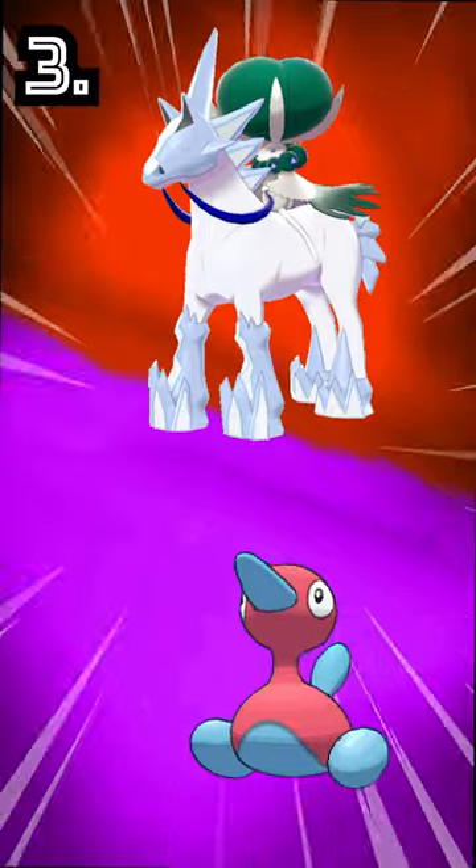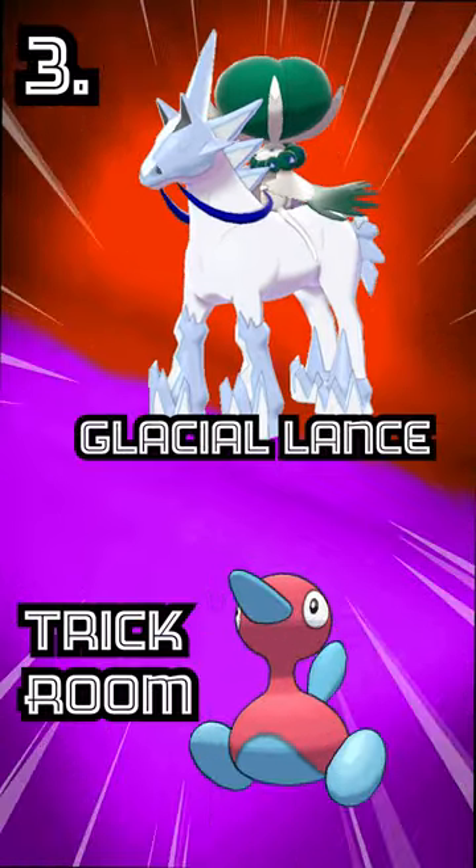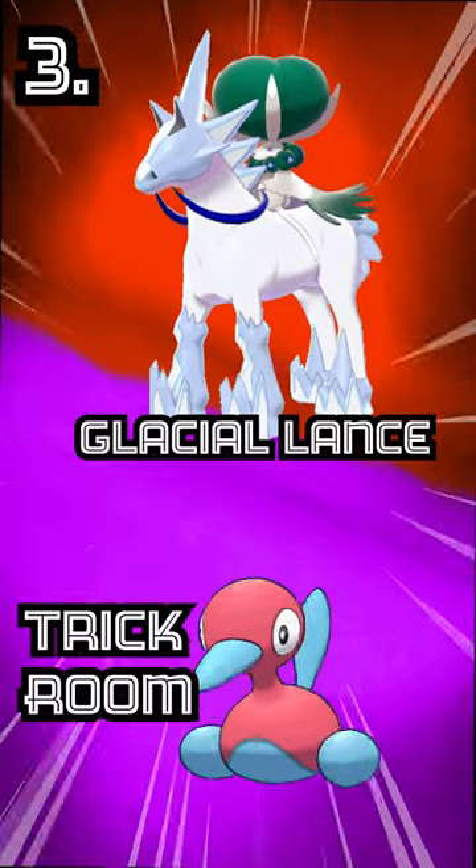Calyrex Ice Rider and Porygon2 is a really solid combo because you can set Trick Room with Porygon2, allowing Calyrex Ice Rider to sweep, while also being able to use Foul Play with Porygon2.